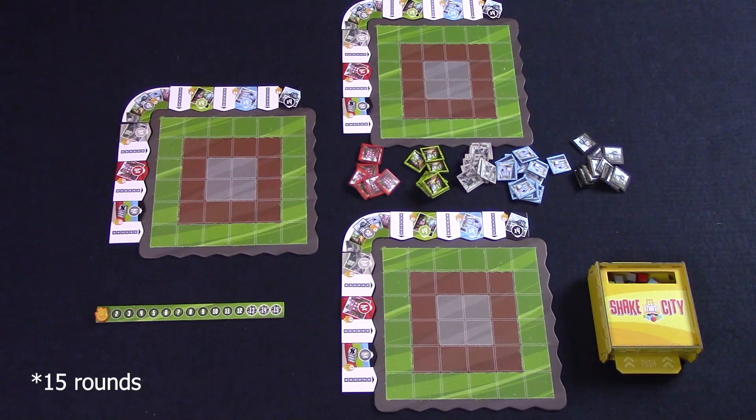The game is played over 12 rounds, and each round the first player will shake up the shaker and drop out nine cubes. Colors are chosen, and the corresponding building tiles are placed onto your player board. At the end of 12 rounds, the bonus tiles can score you points along with the placement of the building tiles, and the player with the most points is the winner.